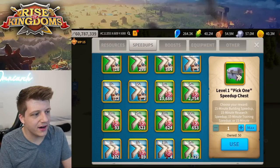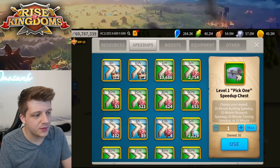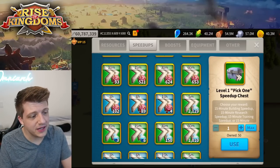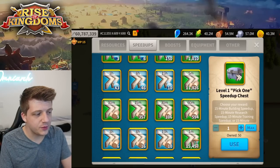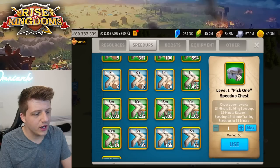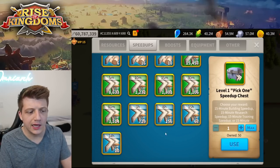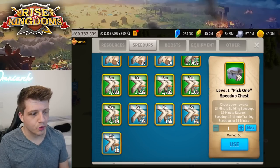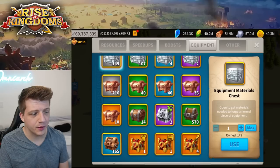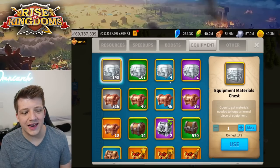Taking a look at the speed-ups: he doesn't have that many pick-one chests, doesn't really need building speed-ups at this point, decent amount of training speed-ups — that's decent. We've got plenty of healing speed-ups, especially the five-minute ones. A decent amount of universals. Some good stuff here — 10 days of speed-ups, and 67 of the 15-hour speed-ups. Pretty good stuff in the speed-up department.